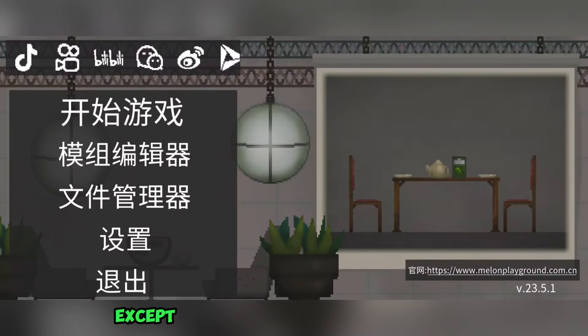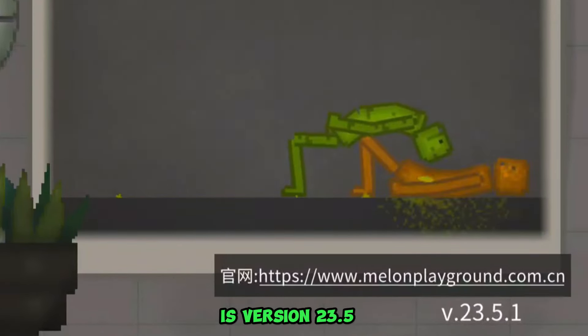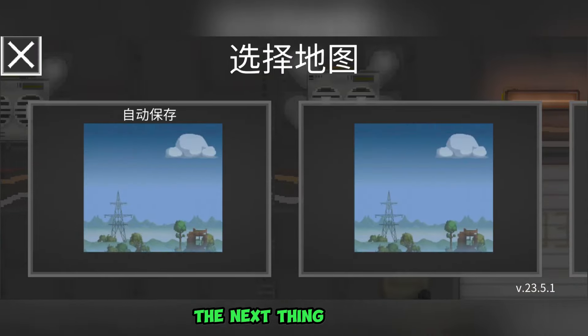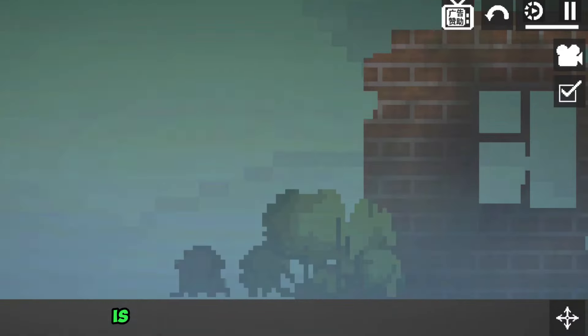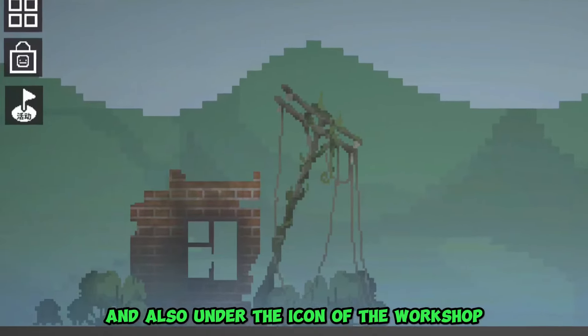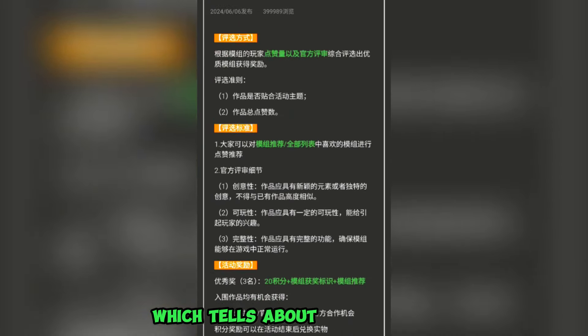The first thing we can notice, except of course the Chinese language, is version 23.5.1, which was not in our usual Melon Playground. The next thing is that the viewing of the advertisement is located in a slightly different place, and also under the icon of the workshop there is some other icon called Activity, which tells about some events.